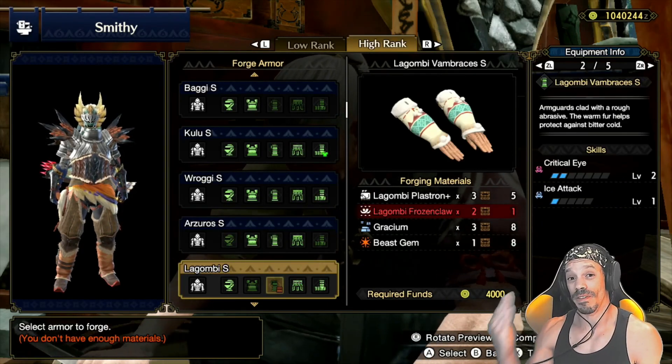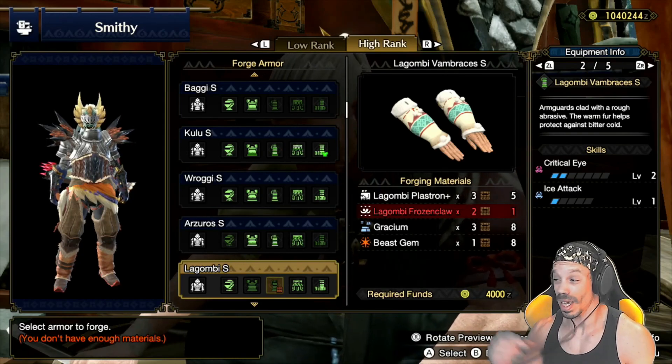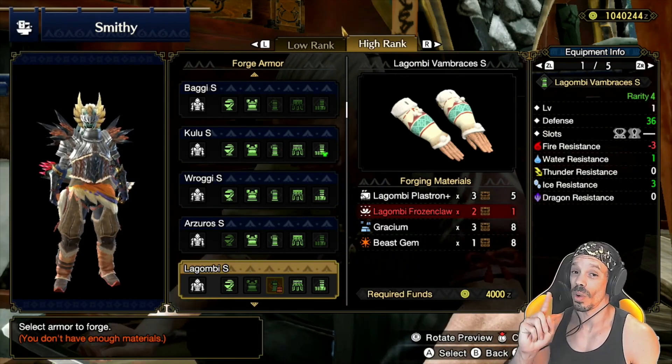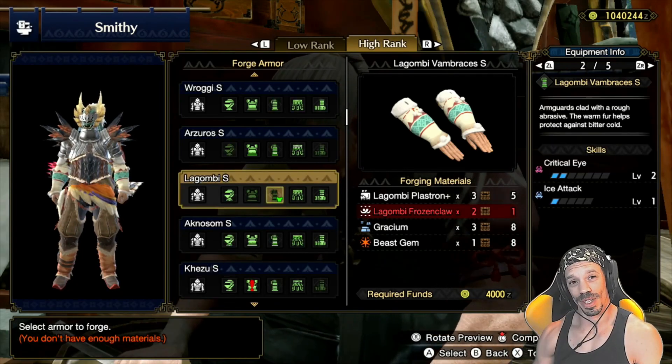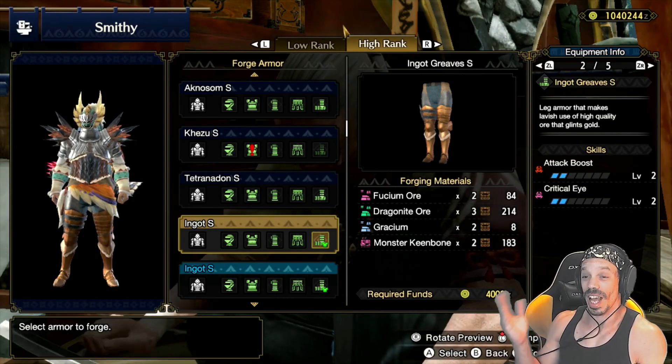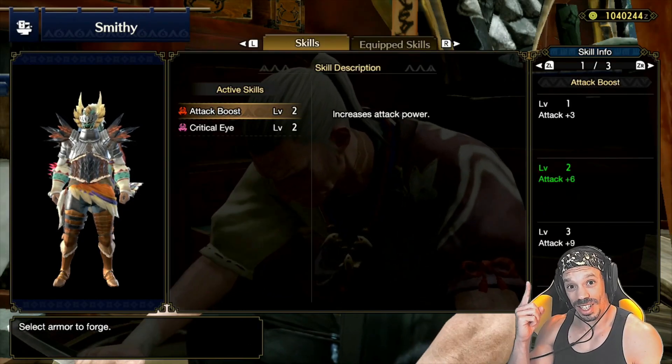The next piece of armor we're going to upgrade are the Lagombi Vambraces. I'm well into the late game and I'm still using these. It comes with critical eye level two and has two slots — one level two and one level one. The next piece of armor to upgrade are the Ingot Greaves. Not only do they come with critical eye level two, they also come with attack boost level two — that's plus six to your attack.